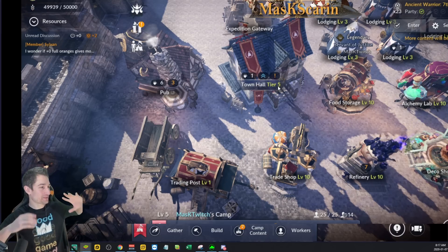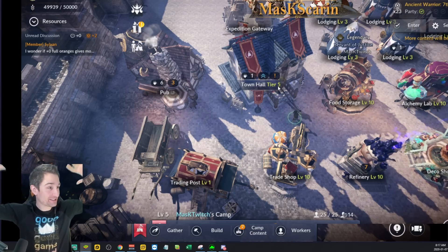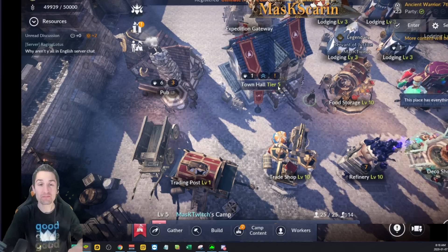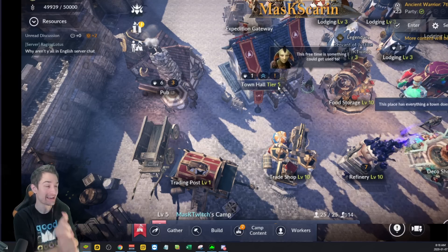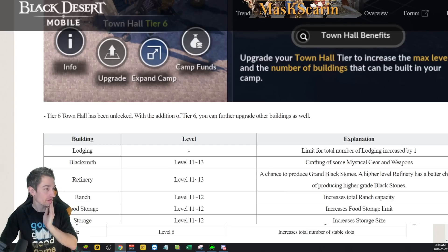How's it going everyone, Mask here, back with another Black Desert Mobile video. Today we're looking at the patch that just hit last night. Some huge things have been added to the game: Town Hall level 6, Guild Wars, much more. Let's jump right into the patch notes and take a look at them.